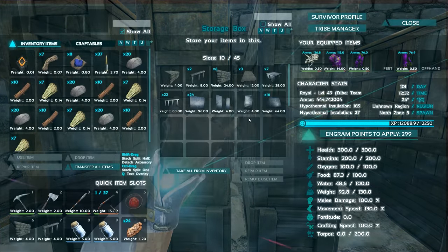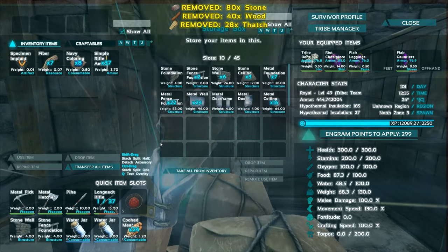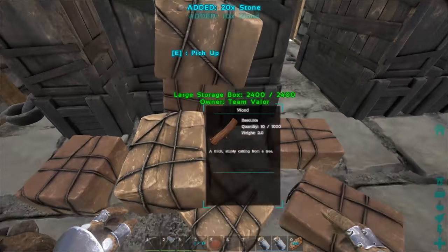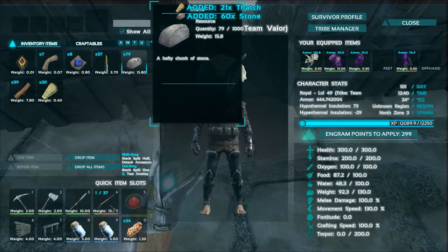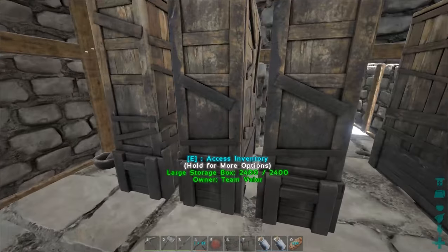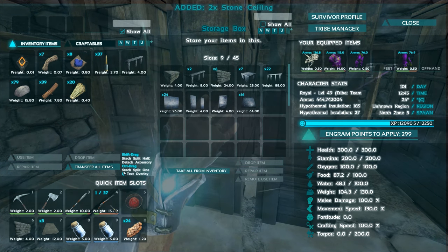By the way, for this stack mod you have to drop the items when you demolish. All stack mods work like this — you pick them up and they stack, going back to normally not being as heavy. So you can see 79 stone only weighs 15 weight. It's pretty amazing and great for raiding, as I explained a while ago.